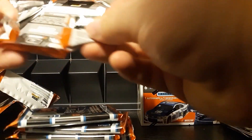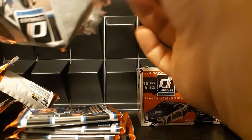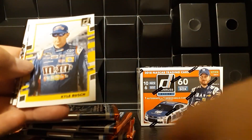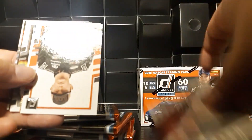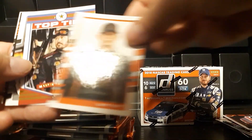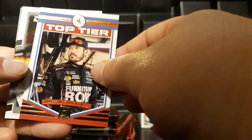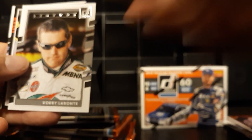Let's keep on opening here. These bags are sealed up pretty well actually. Austin Dillon, Kyle Busch, Kurt Busch, Matt Tift, Top Tier insert Martin Truex, Bobby Labonte Legends, Paul Menard, Rocketman — about the third time I've seen that one now — David Reagan, and Derek Cope.